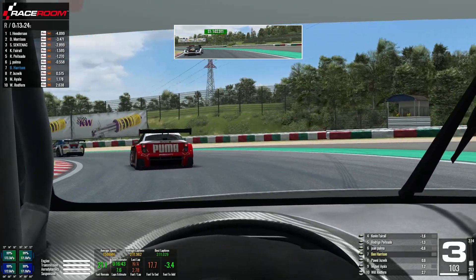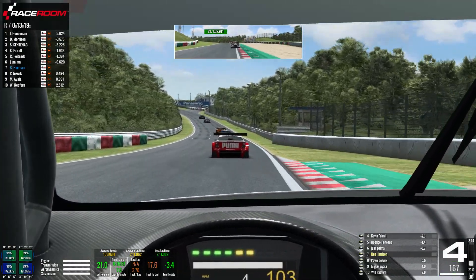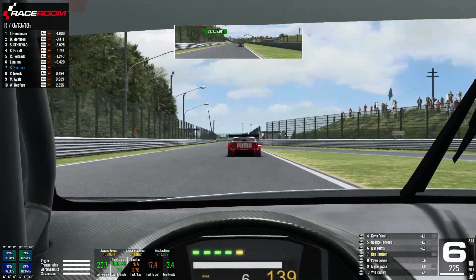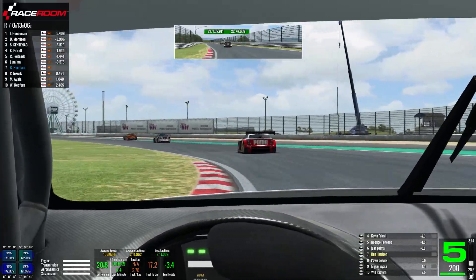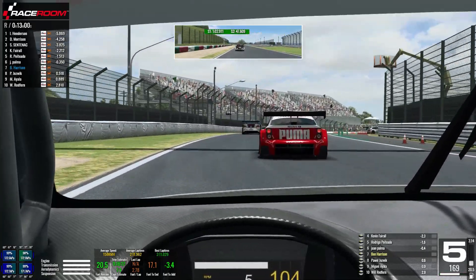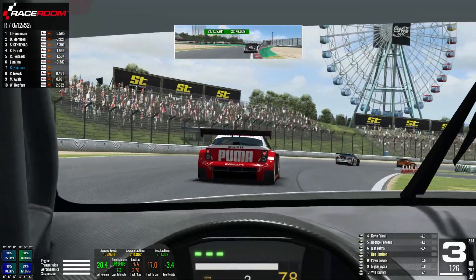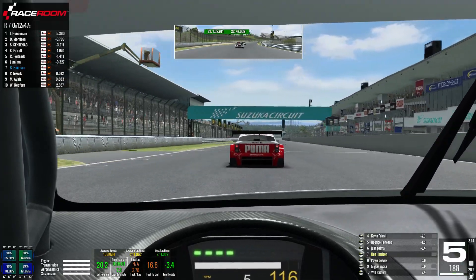Into Spoon then for the first time - a really tricky left-hander here, trying to get the car hooked up and on the right line to power out down the back straight. We just about manage it, but to be honest that was a struggle all the way through the race in these cars. We didn't have a great line through Spoon pretty well throughout. Into the very fast left-hander here, we just about keep the car off that curb to the right-hand side and get a better run out of it than Palmer up ahead.